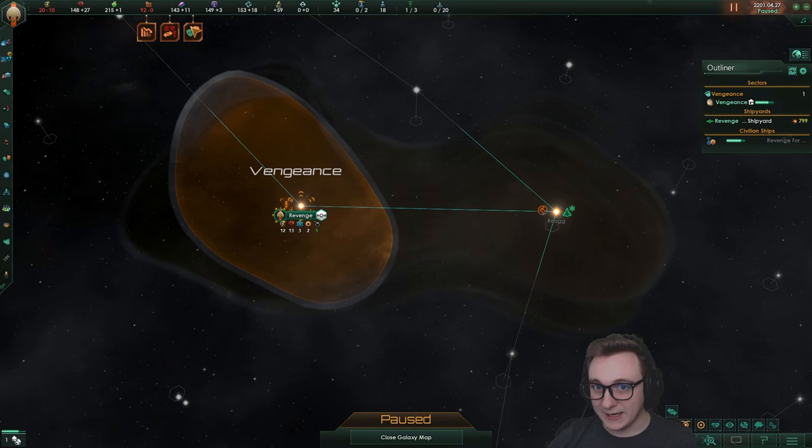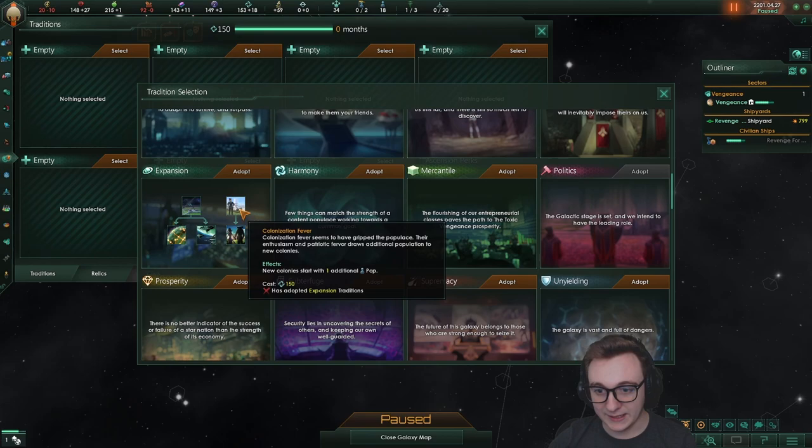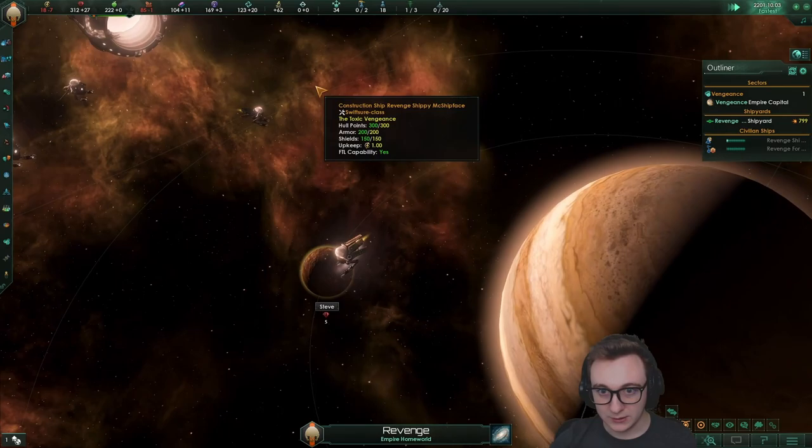I think we're going to go Expansion first so we can catch up with pops, and then Prosperity. We can actually get the construction ship now — I should have got it a while ago. We can do the special project: 'Clear the Debris' is my construction ship. Look at it go! Research labs have been researched. Our engineering research gets paused to do the clear-up as well, which is a bit annoying. We found a tomb world — well, it's better than nothing.